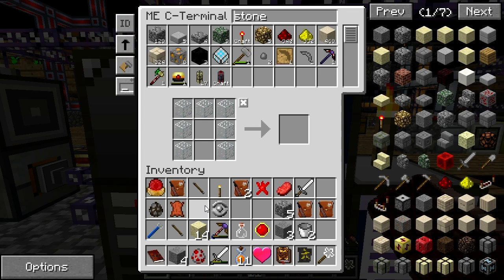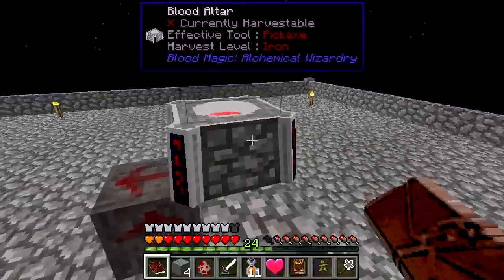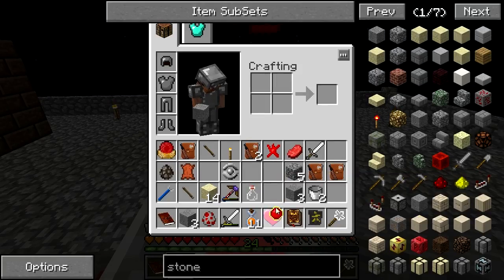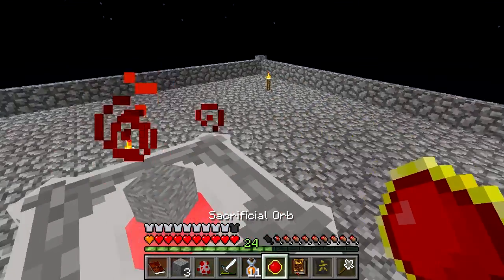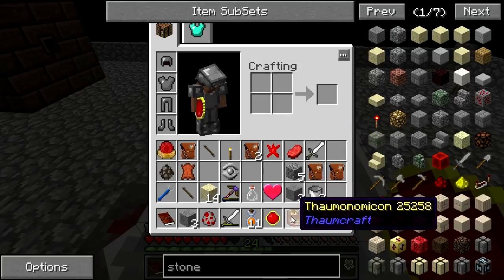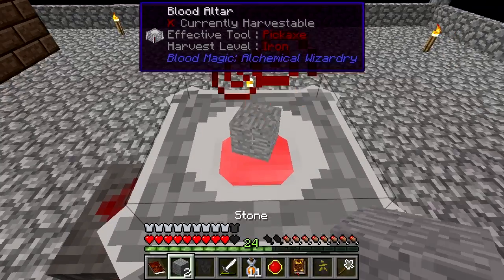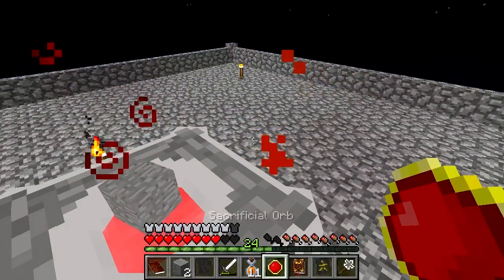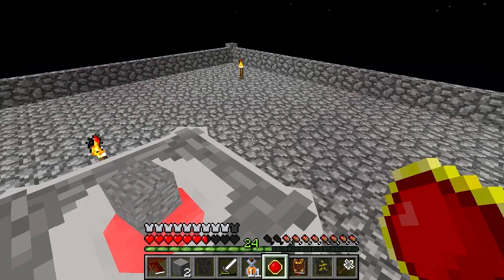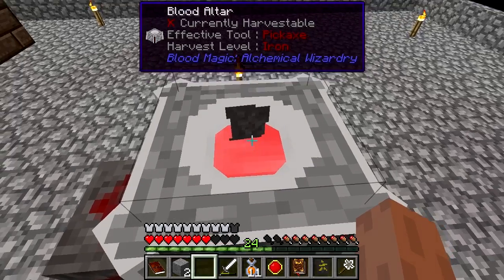Yeah, I think that should be enough. Yeah, I only need two slates. So here it goes. Grab our thing. Keep it stopped up. Alright. Open hand, pick it up. And put in the next one. And there we go. It's so dark I couldn't even see it. There we go.